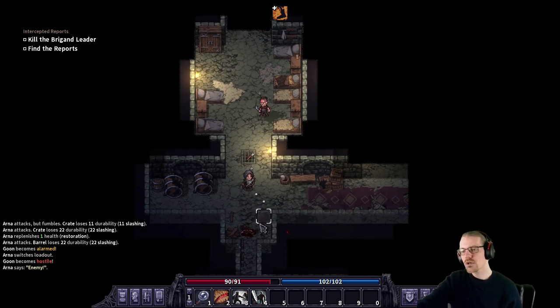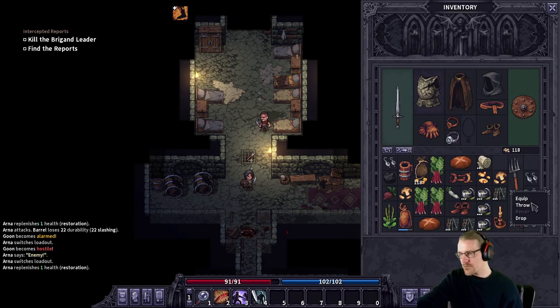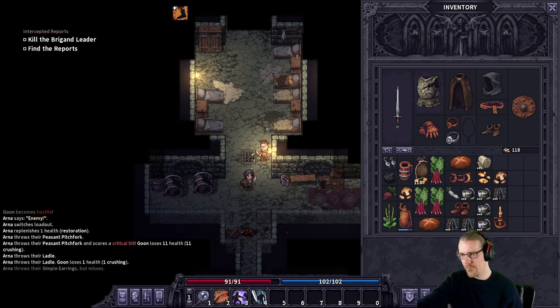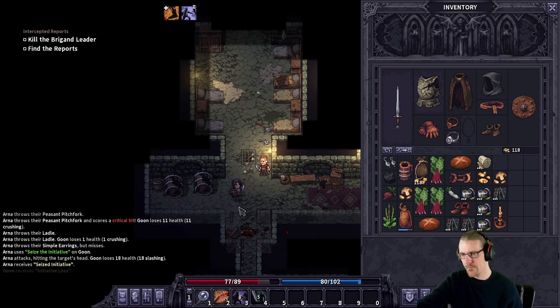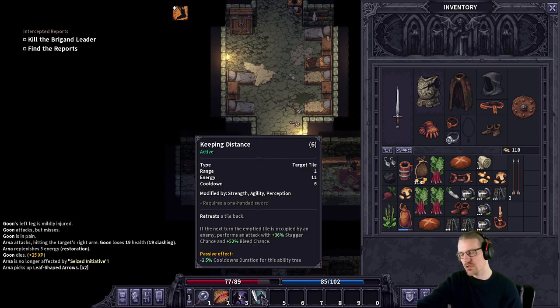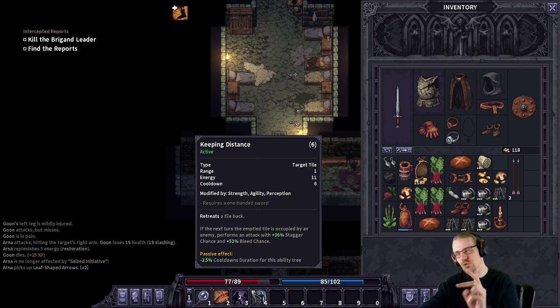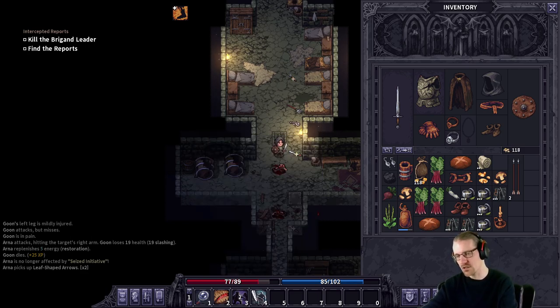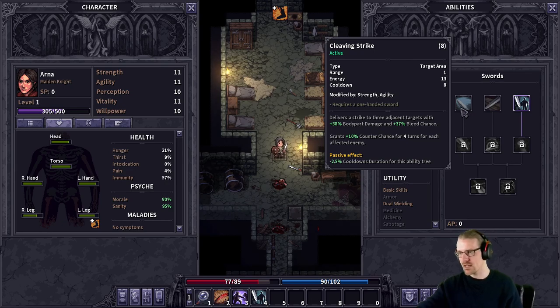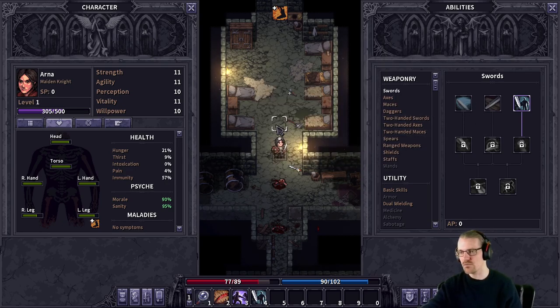Out of arrows. Throw the spear — nice, 11 damage, very good. The thing about 'Keeping Distance' is the attack itself is not that great, but you also get two attacks in a row where they can't counter, because you're using that turn to step away from them. Then they engage, and then we get the free strike. That's why I went with that one over the other, which is a better attack but doesn't get you the same benefit of avoiding an attack.